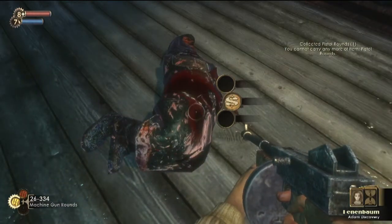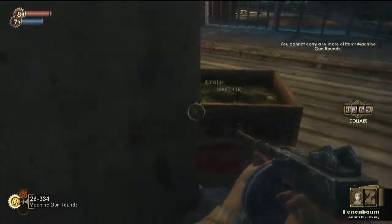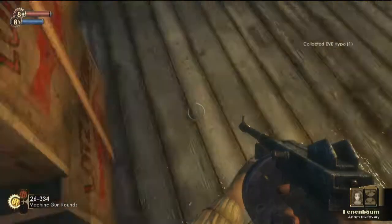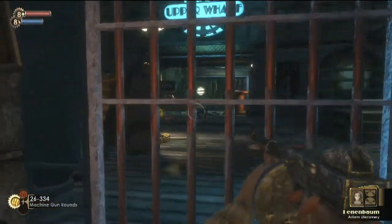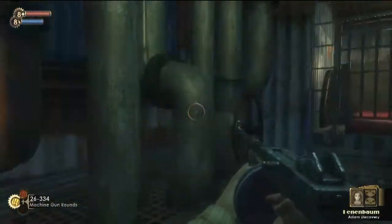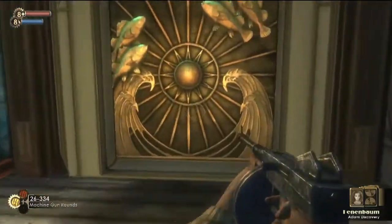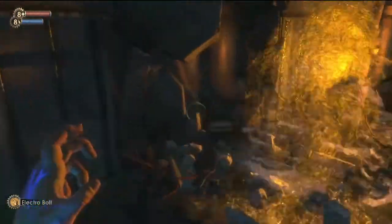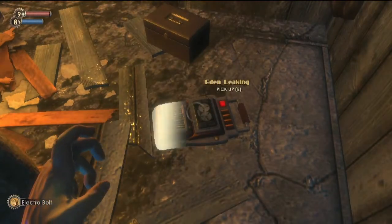It doesn't just heal damaged cells, it resurrects them. I can bend the double helix. Black can be reborn white, tall, short, weak, strong. But the slugs alone are not enough — I'll need money, and one other thing. There you have it. Tenenbaum is really happy with the advancements Adam has provided her, and with good reason.